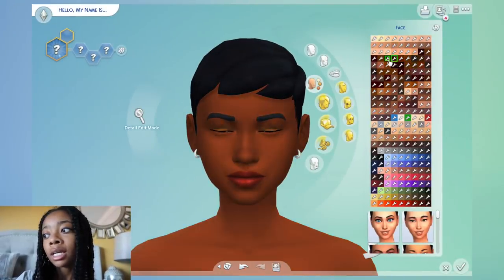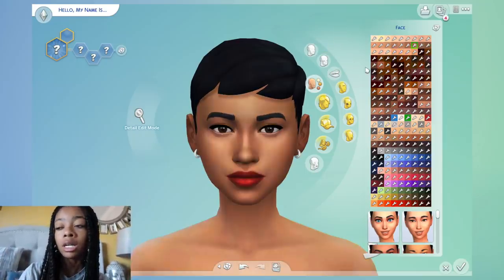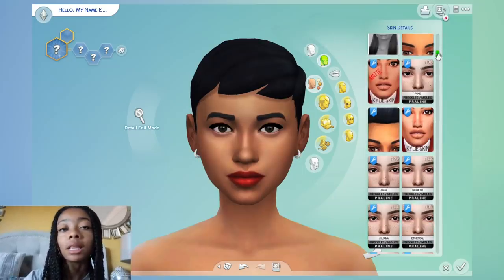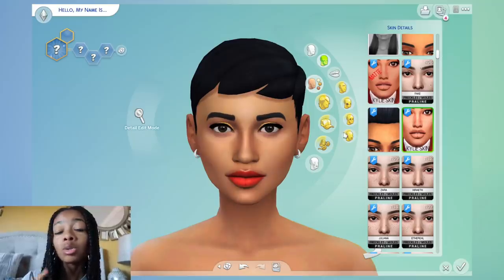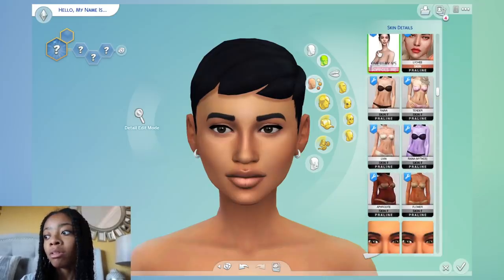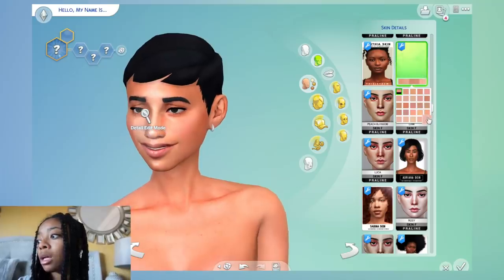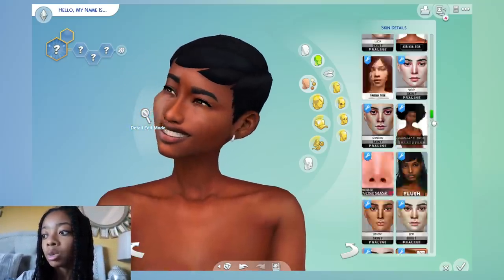So the first thing I do when I'm playing the Sims is go to skin and then skin detail, so you guys can see all the skins I have — the overlays that make the sim look really realistic. I find a lot of these on Tumblr; Tumblr will direct you to other people who have them. You can see the one with the freckles. I think I want to do a Black girl today, so we're gonna be picking a realistic skin.